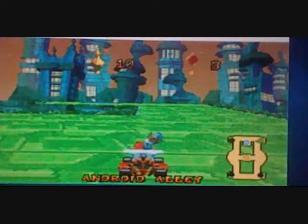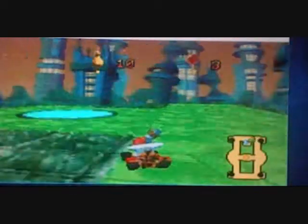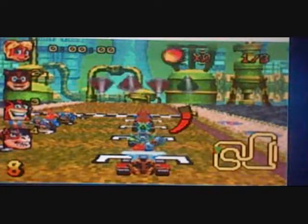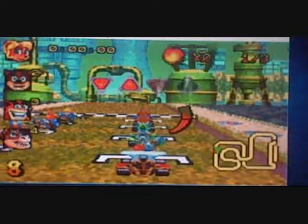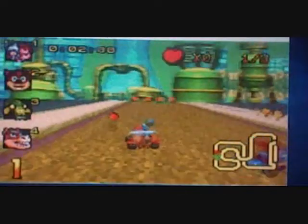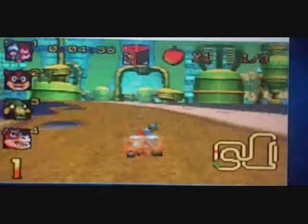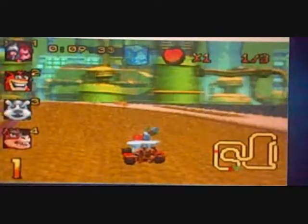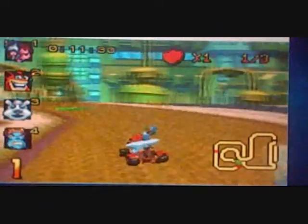Gonna refresh the recording for a second. Alright, I am back, and yeah, let's just hope this next one's a bit more challenging, shall we? Assembly Lane. Now there are two Wumpa crates here, but I usually only ever see one. Reason being, there is a shortcut here and it's fairly obvious where it is. But I always take that shortcut, and the thing is it bypasses the second Wumpa crate completely.